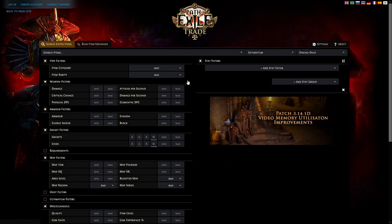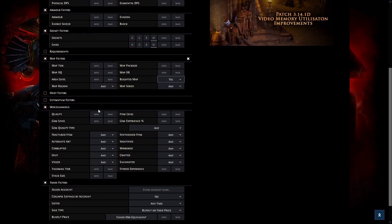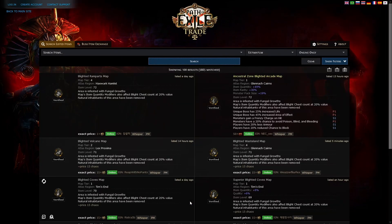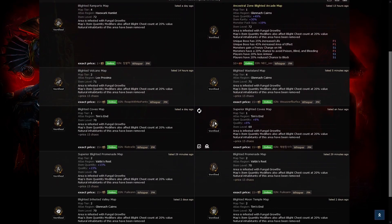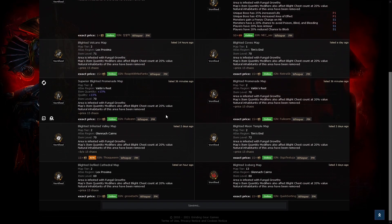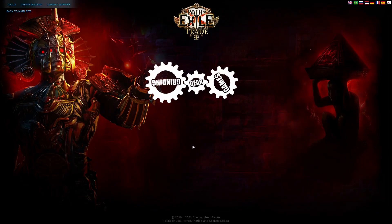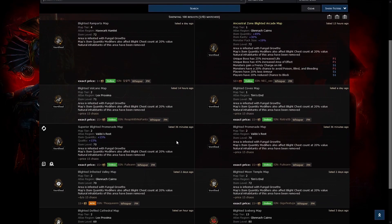Pour la préparation de mes maps, j'avais d'abord besoin de les acheter. J'allais donc sur le site PoEtrade et j'activais l'option Blighted Map tout en désactivant l'option d'objets corrompus, car je voulais éviter d'acheter des maps que je ne pouvais plus modifier. En appuyant sur Rechercher, le site vous classera automatiquement les maps par ordre de prix croissant et j'achetais donc les premières maps disponibles. Étant donné qu'il y a un très fort trafic dans le marché de ces maps, je rafraîchissais fréquemment la page avant d'acheter des maps de plus en plus chères, pour vérifier si des joueurs ne venaient pas tout juste de mettre en vente leurs maps pour un plus bas prix.